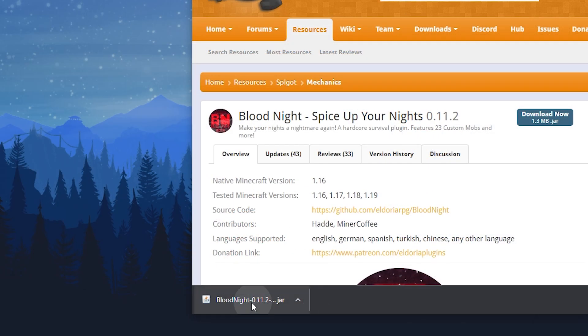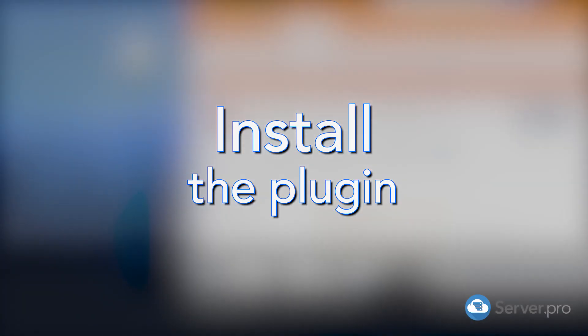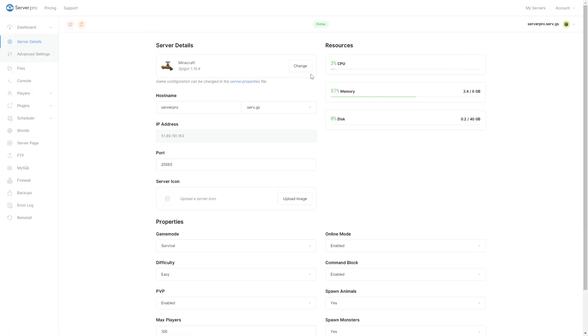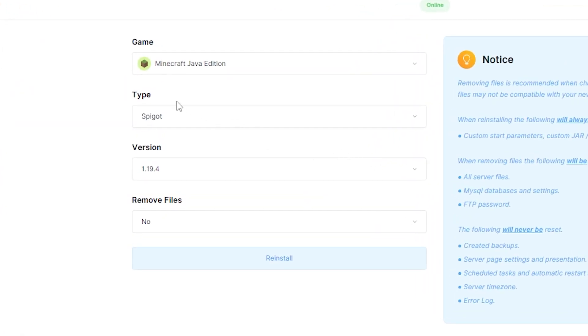Once that's done, we recommend dragging the file to your desktop so it's easier to find. Go to your server's control panel. Make sure your server is set to Spigot or Paper and that you've selected a version that is compatible with the plugin.